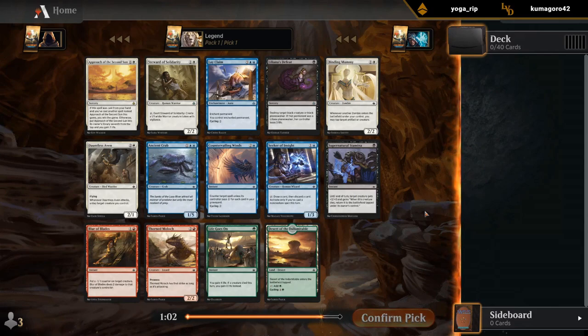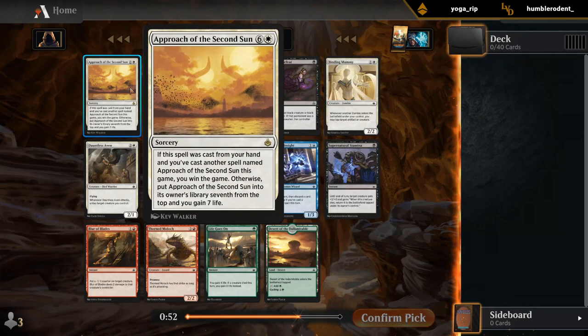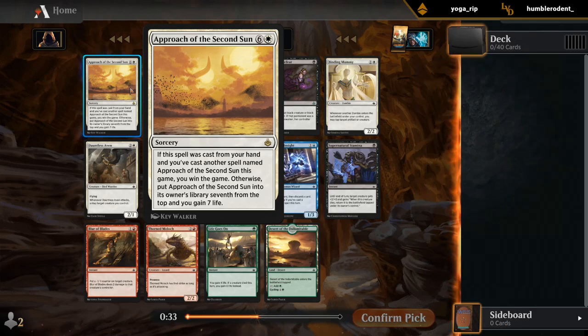Pack one, pick one: Approach of the Second Sun. That could be a pretty fun challenge to build around. This is going to be great in probably a blue-white deck that has access to some card draw. Cycling is of course good with Approach as well. There's a Naga Oracle, a four-drop that can mill a few cards, which can also be useful with Approach.